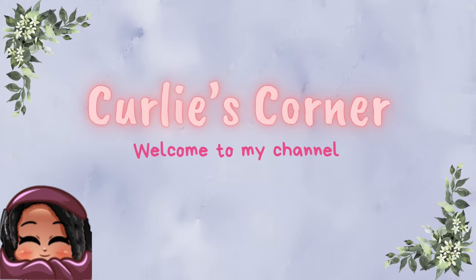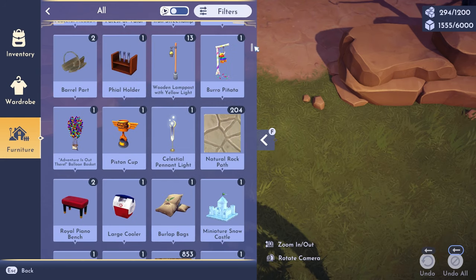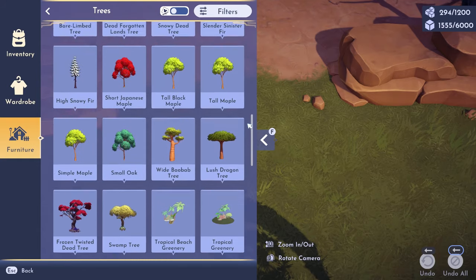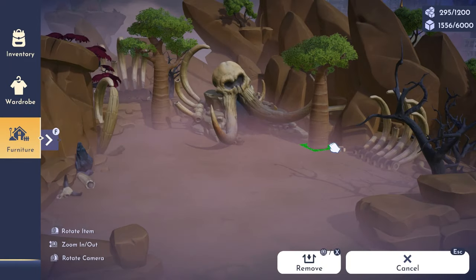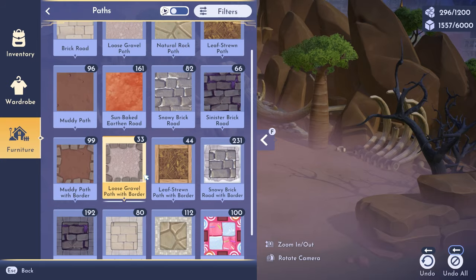Hello and welcome back my beautiful curly fries. I hope you guys are having a great day. Our speed build today is going to be a mini speed build as it is going to be in a small area. It is Scar's elephant bones in the transitional area from the sunlit plateau to the forgotten lands.